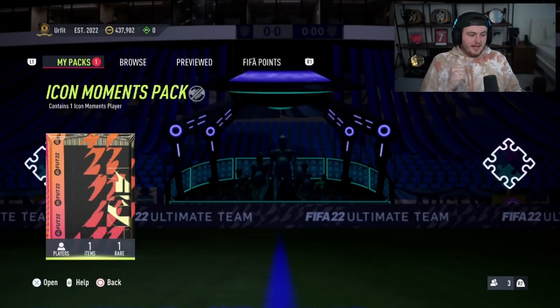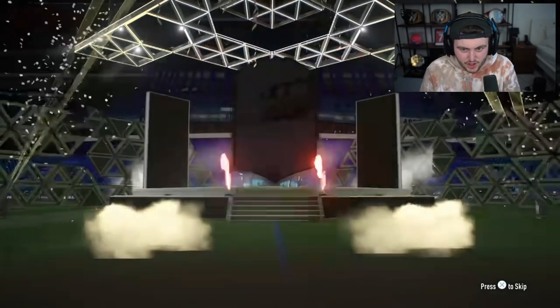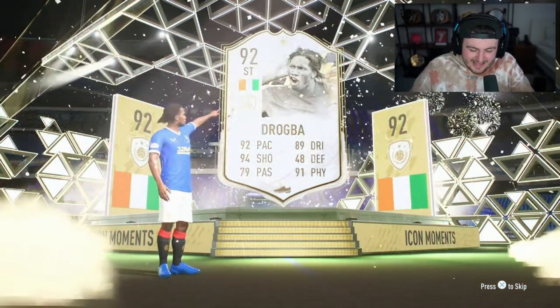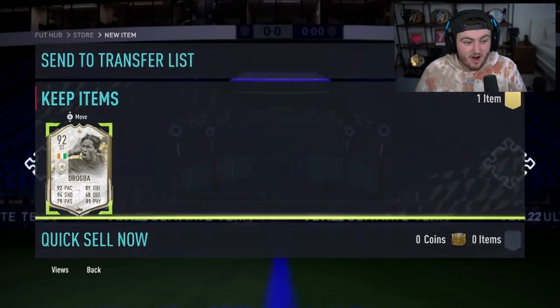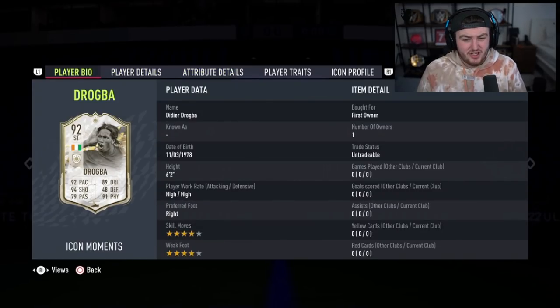Icon Moments pack right here — can we get Matthew something good? Most people are going to call that a big L. However, I think this card is really suited to this game. Whack an engine on him and he'll be insane at striker. Incredible jumping stats, heading stats, decent aggression, great strength, four star four star. I actually think he'll be really good in game.